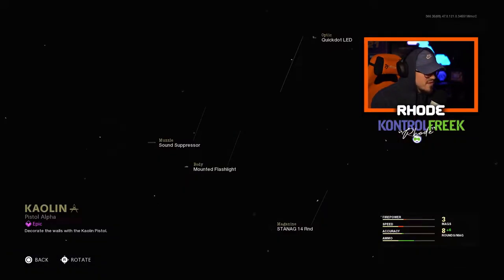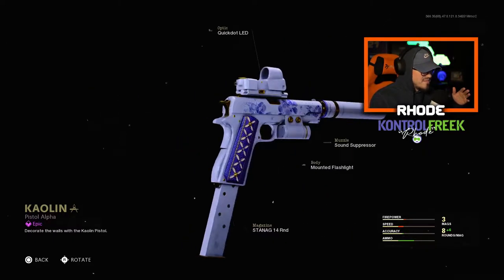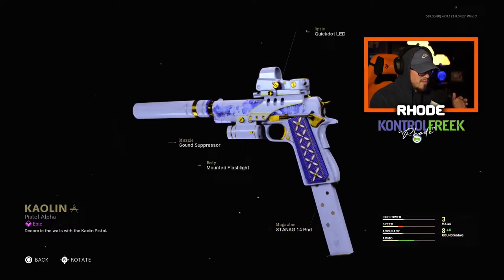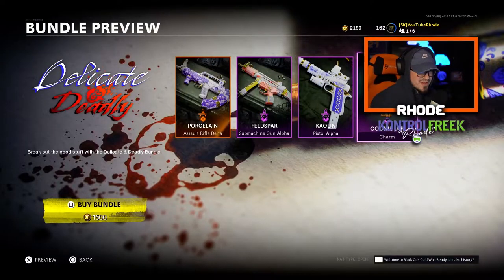And then we have a pistol, which looks like the 1911. Those are clean. So we're going to be rocking these, and we have the Cookie Jar Charm.